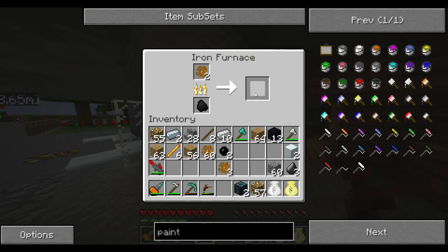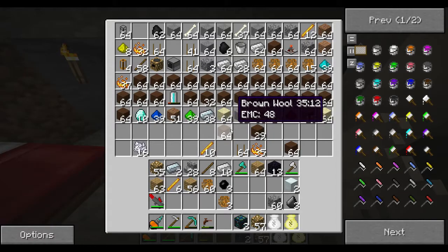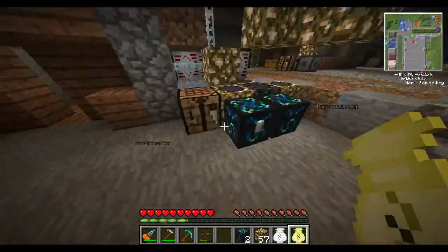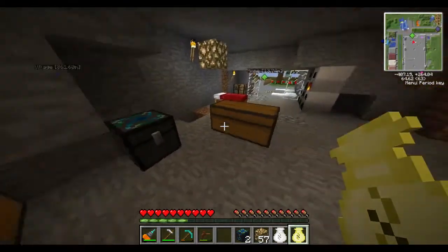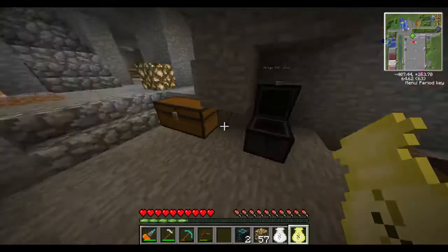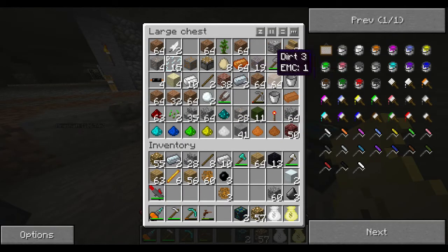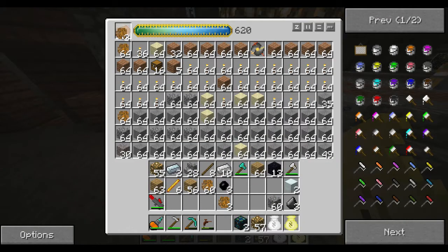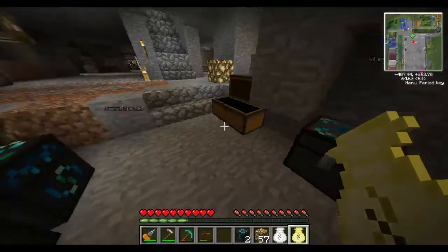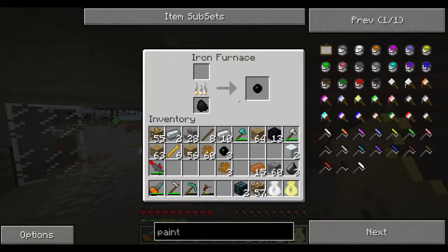The other thing we're going to need is three pieces of copper. Let me see if I've got any copper on hand. What I would suggest if you're doing the EMC thing is to have a chest or two nearby with what we call a source block — keep one of everything. See, I've got one copper here. I can put the copper in the energy condenser and create a bunch of copper. Put your source block back when you're done with it so it's there the next time.